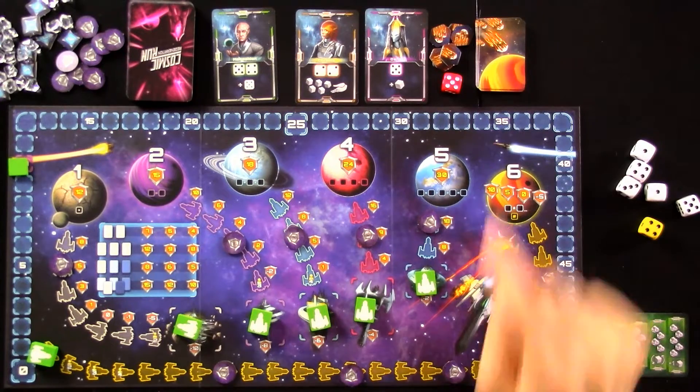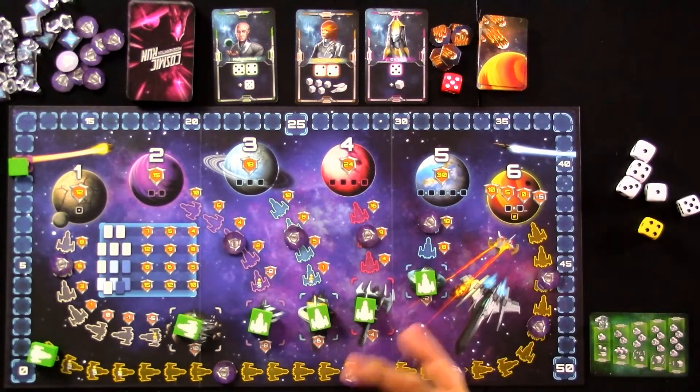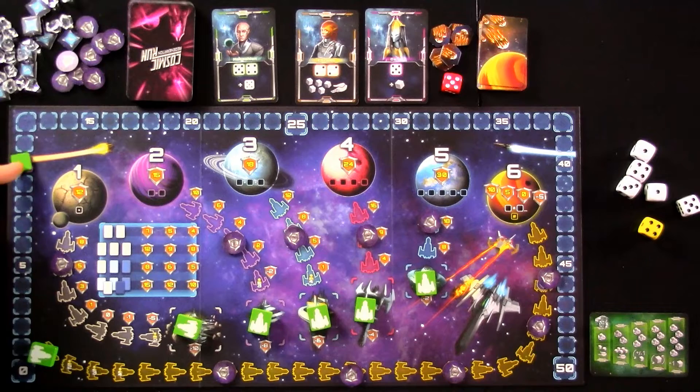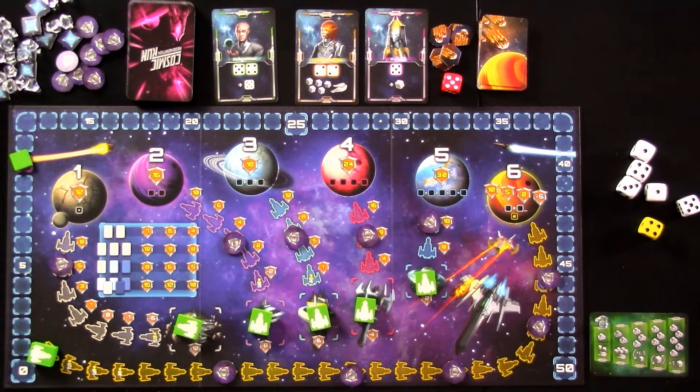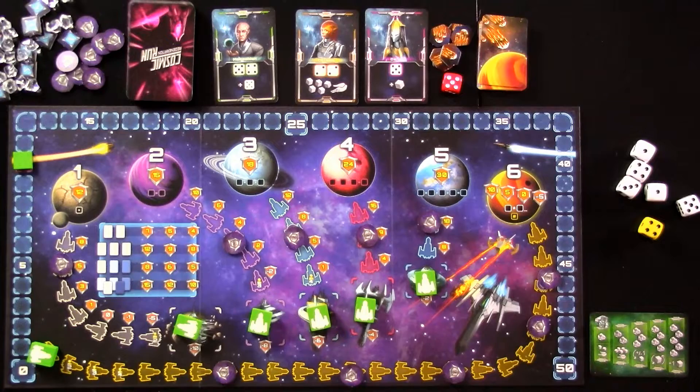The first thing you do on your turn, before you reveal an asteroid strike card, is — if you're playing solo or co-op — you can decide to spend some of your points. Everybody starts with 10 points, and you can spend some of them to deploy a force field. If you think one of these planets is about to blow up, it might be worth spending 5 points to protect that planet, or 10 points to protect all the planets. Over the course of the game, I'm going to be trying to earn as many points as possible — in the solo game, I earn points so I can have more force fields when I need them.